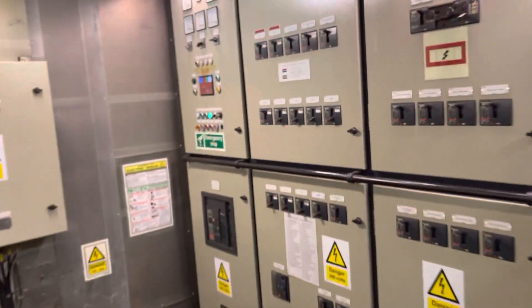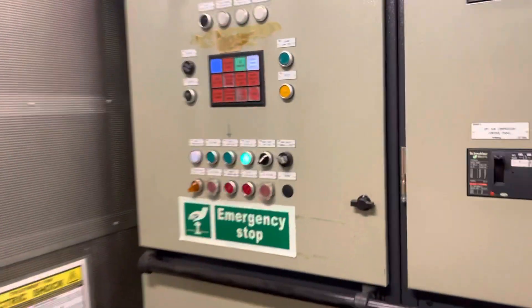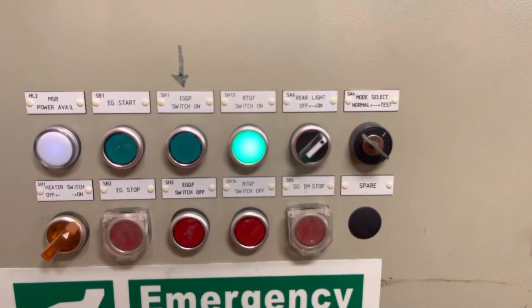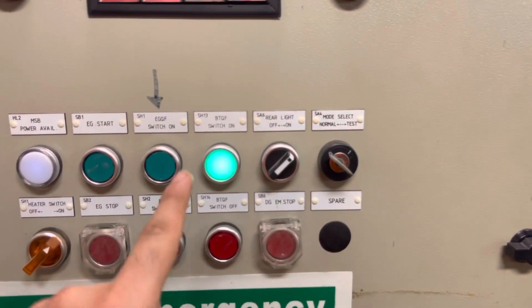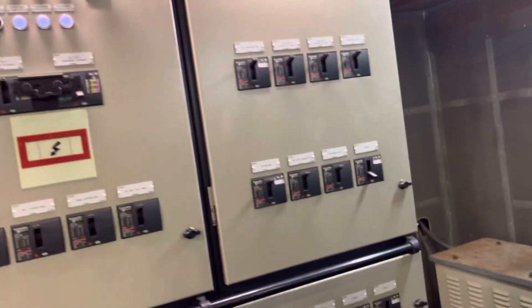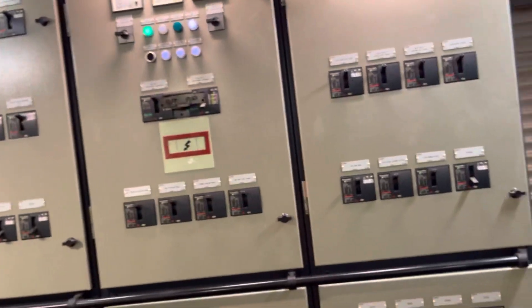Come back to the feeder panel right here. All you need to do is just press this one button. Automatically it will come on load, and your blackout will disappear, and suddenly the light will come. That's it guys.